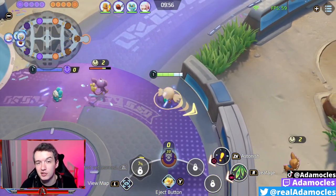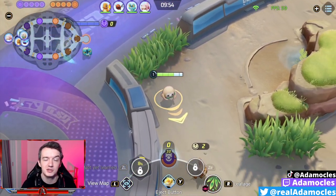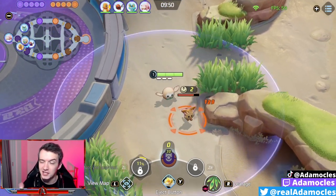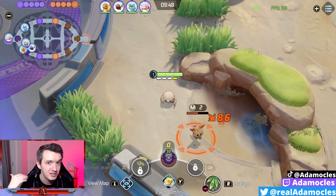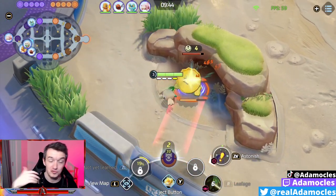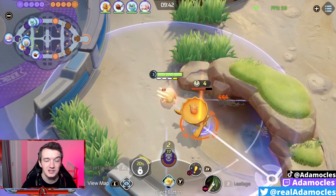What's up bros, Easy Damocles here, and today I'm bringing my hyper carry Decidueye build. This is the build I go if I want to absolutely carry my team endgame and delete tanks, squishies, anybody. It shreds objectives, shreds Zapdos, and shreds the enemy team.